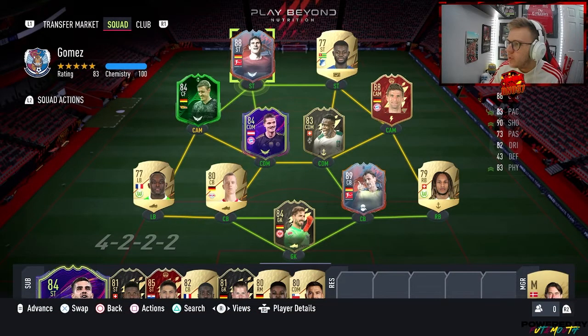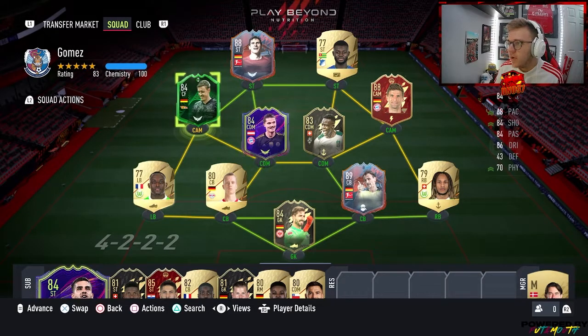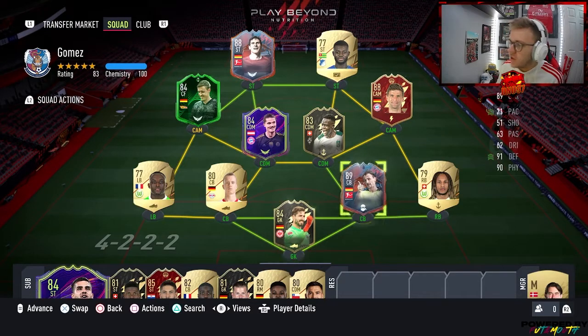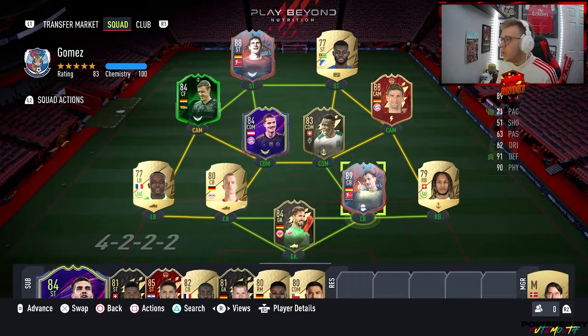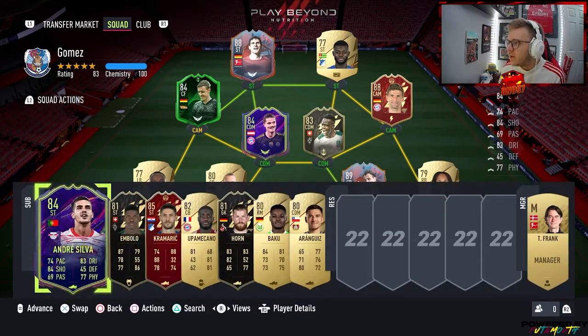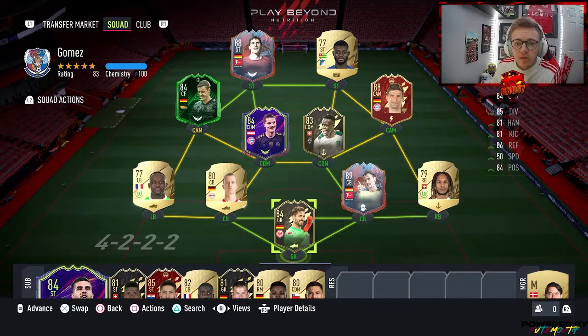We're using a Bundesliga squad. We've got some nice cards in there — we're going to try out the Kroos, the Zachariah, the Muller, obviously the legend Jürgen Klopp — that he is also in the team — and Mr. Beep-Boo in there as well. So yeah, let's get into some gameplay and do some bits.